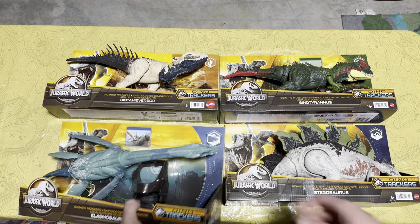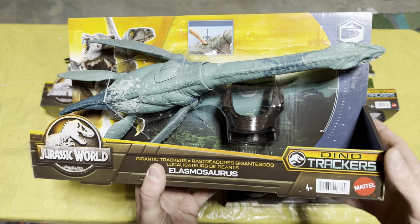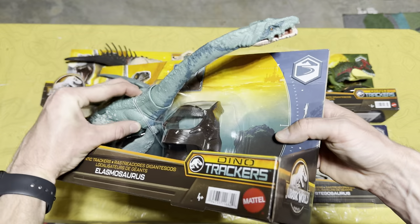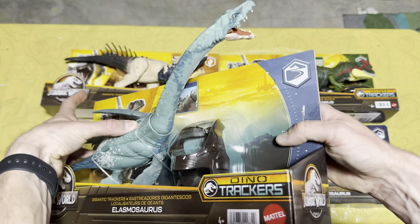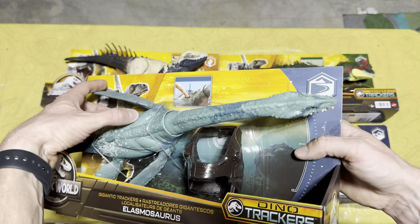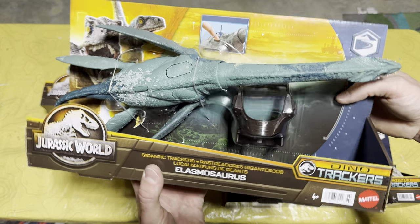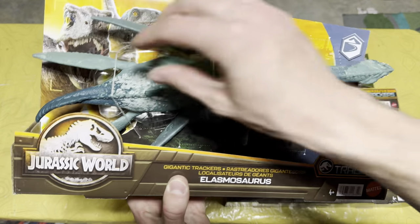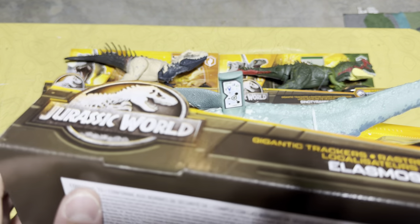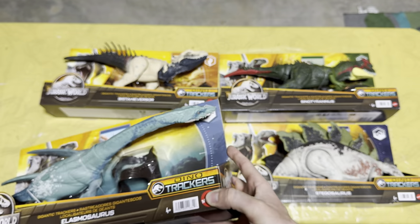Last but not least and my favorite of all the Gigantic Trackers is the Elasmosaurus. This one comes with tracking gear as well and has really great features — it can come up and snap that mouth like catching a fish, and go up, down, or to the side. This is one of my favorites from the whole Dino Trackers line. And of course let's get that scan code for everyone.